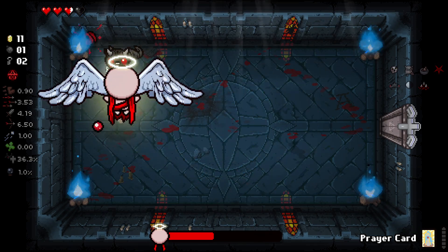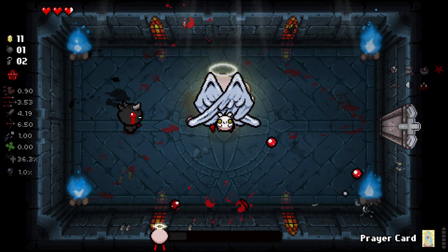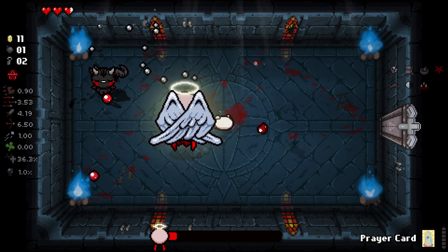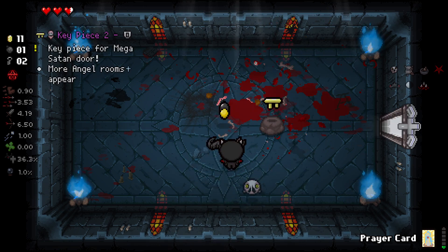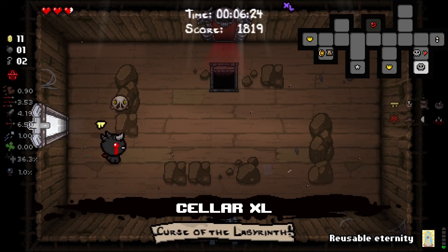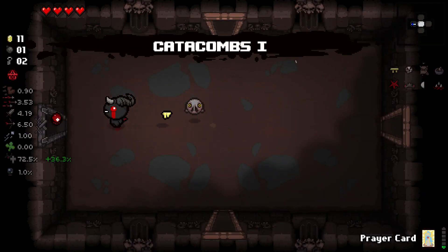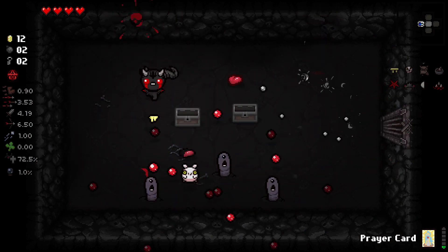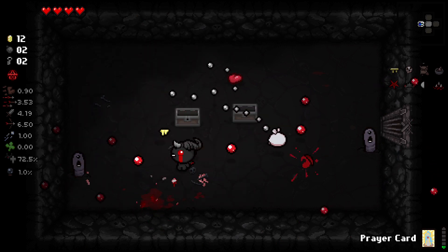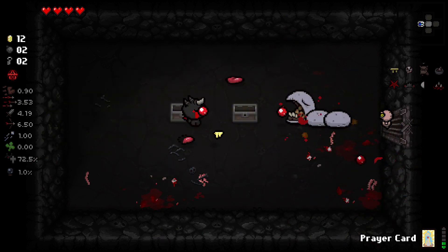We have a holy mantle — we have another holy mantle! Why do we have two holy mantles? Where did they come from? Is that an angel deal thing? Is that a Little Delirium thing? I have no idea what caused that and why we have those, but it saved us two hits of damage and kept our eternal heart alive, so I'm not too displeased about it. Let's keep on moving and grooving. Yeah, I guess we're going to try to go do Mega Satan this run, because this character has unlocks for all the bosses.